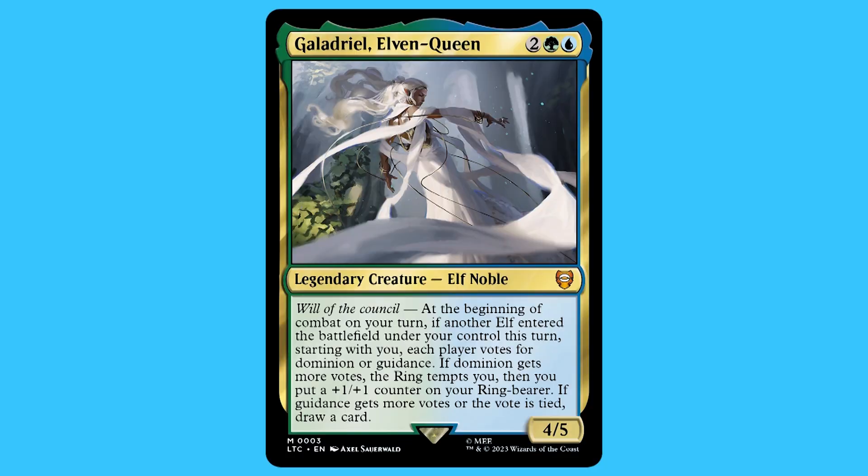The commander is Galadriel, Elven Queen. For two green and a blue you get a legendary creature — elf noble — that is a mythic. She has will of the council. At the beginning of combat on your turn, if an elf entered the battlefield under your control this turn, starting with you each player votes for dominion or guardians. If dominion gets more votes, the ring tempts you and you put a +1/+1 counter on your ring bearer. If guardians gets more votes or the votes are tied, draw a card. She is a 4/5.